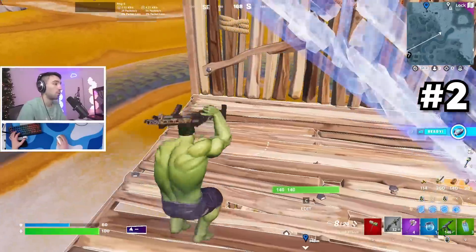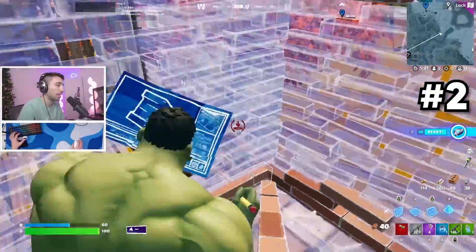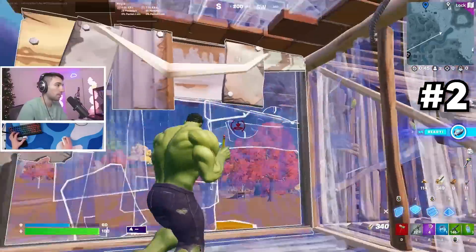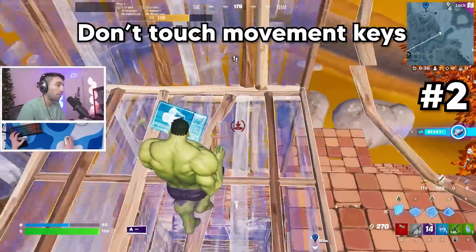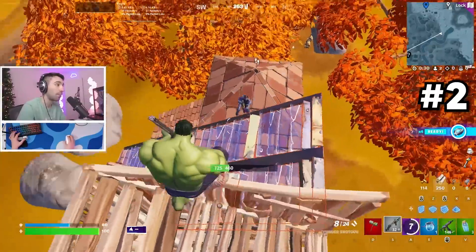Something I've seen a lot of pros do is when they're build fighting — let's say Brandon cracks me — I'm gonna create a box and he's gonna try and box fight me. As he's box fighting me, if I get weak, I can go right up and break all the builds, turning the box fight into a build fight and use the hammer to get height really quickly. Then he'll have to build up and that's when I can shoot him.